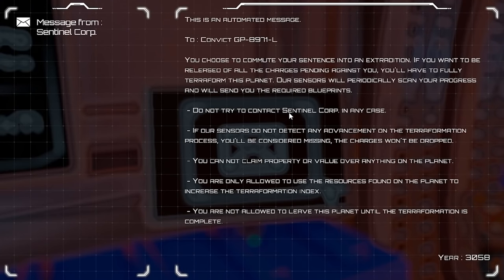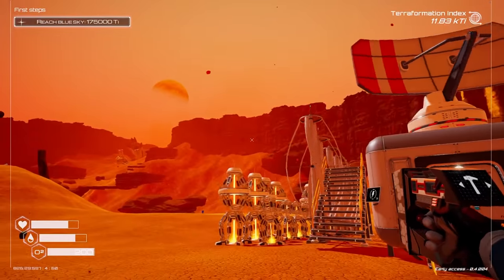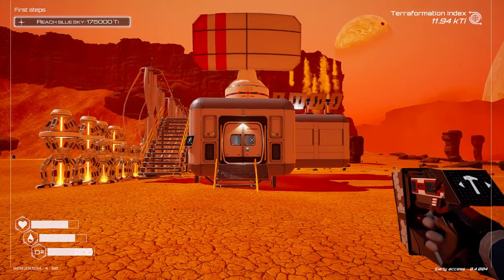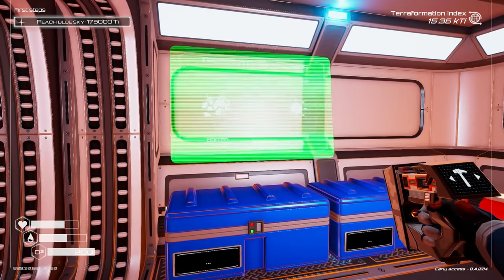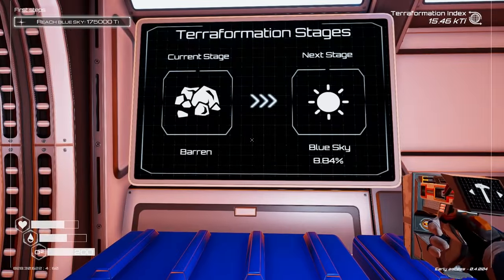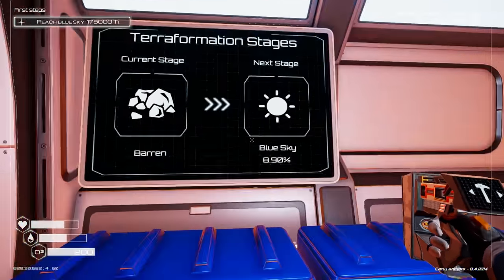Do not try to contact Sentinel Corp in any case. You are not allowed to leave this planet until the terraformation is complete. What did I do to deserve this? You threw me to a distant planet and said, stay there and make it blue. But look at our terraformation index going up — that is going so fast, probably because of heat. The heat's at 14. Terraformation stages — we're barren to a blue sky, 10% of the way there. That was an expensive thing to build for little value.